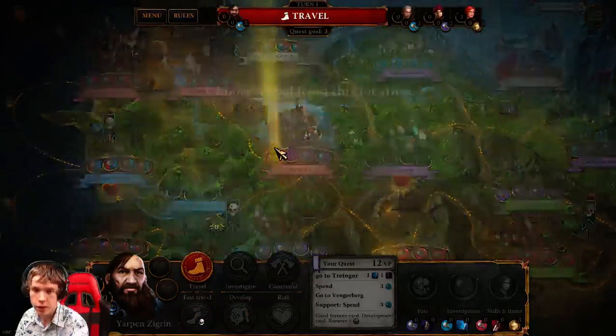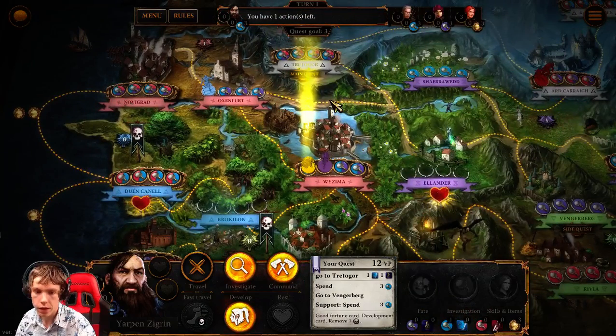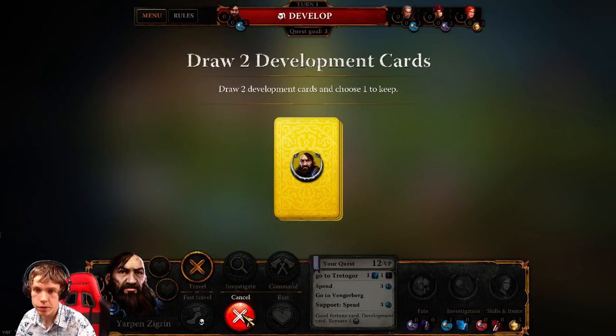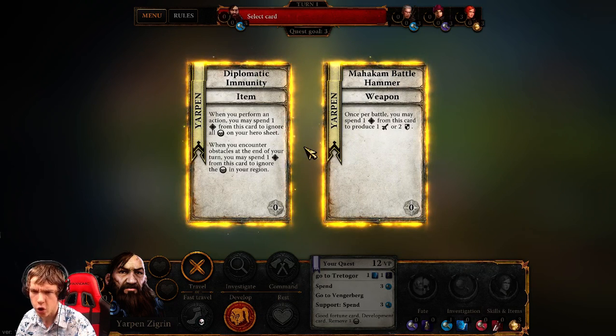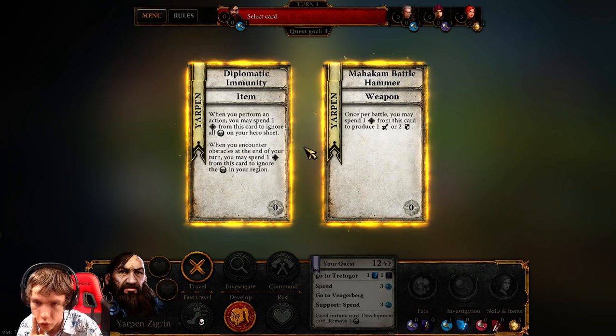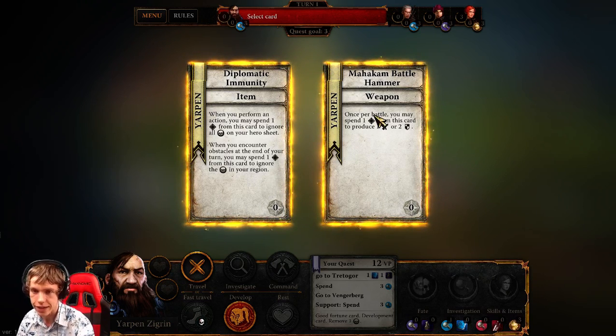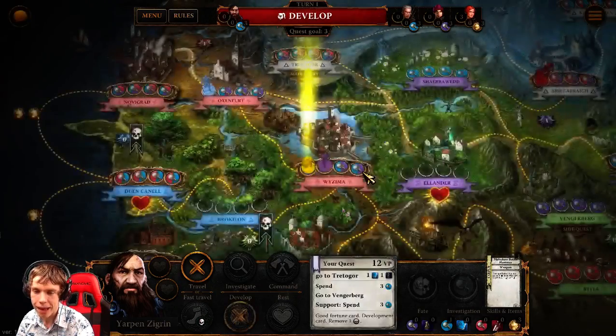So it's my first action. I travel to Wizzima. And then I can choose the blue lead that I will need for my quest. Then at the start of the game I always develop, because there will be monsters I have to face and my combat will be very much improved by the items. Mahakam Battle Hammer: once per battle you may spend one resource of this card to produce one attack or two defense. I love this — versatility. Attack or defense, whatever I need for my combat.